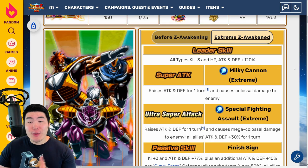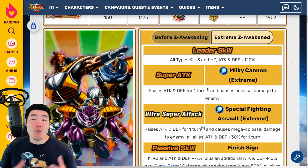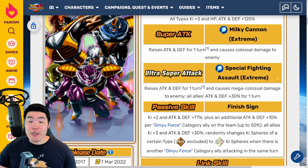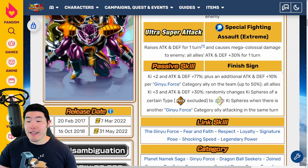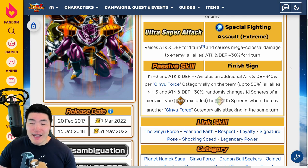With the EZA, their new leader skill is all types ki plus 3, HP, attack, and defense plus 120%, which puts them in line with some of the best rainbow leaders in the game like INT Goku and kid Gohan. 12-ki super attack raises attack and defense for one turn and causes colossal damage; 18-ki super raises attack and defense for one turn and causes mega colossal damage, all allies attack and defense plus 30% for one turn. Passive is ki plus 2, attack and defense plus 77%, plus an additional attack and defense plus 10% per Ginyu Force category ally on the team up to 50%, all allies ki plus 3 and attack and defense plus 30%, and randomly changes ki spheres of a certain type to rainbow ki spheres when there is another Ginyu Force category ally attacking in the same turn.